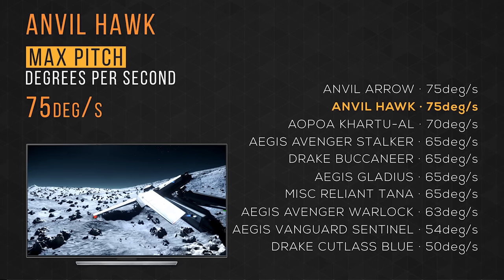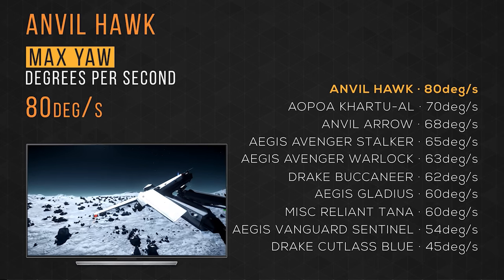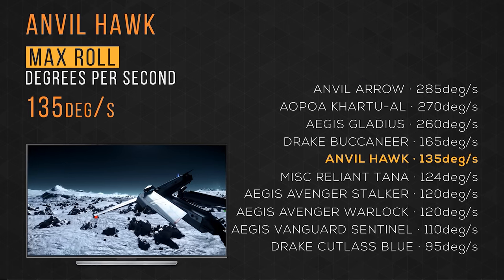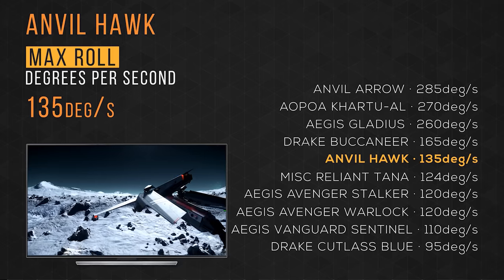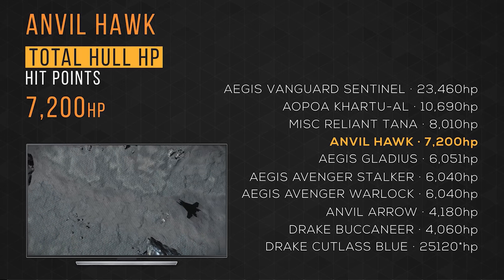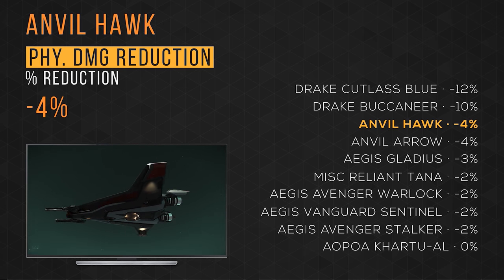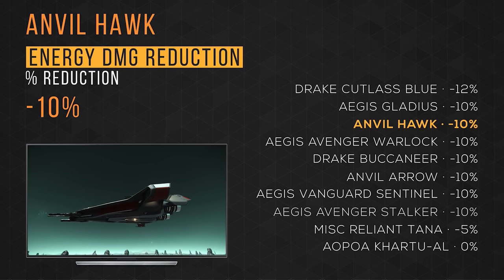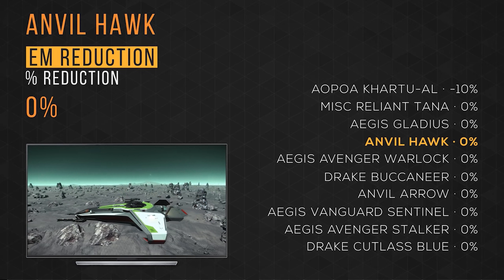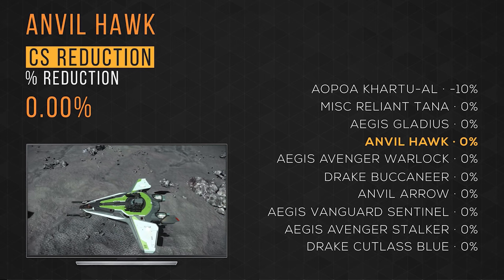It has a maximum pitch rate of 75 degrees per second, taking 1st place, and a maximum yaw rate of 80 degrees per second, taking 1st again. Surprisingly, it has a maximum roll rate of 135 degrees per second and takes 5th place. It has a total hull HP of 7,200 taking 5th place, a physical armor damage reduction of 4% tying 3rd, and an energy armor damage reduction of 10% tying 2nd with 6 other ships. It has an EM, IR, and CS reduction of 0% — the only ship on this list with stealth reductions is the Cartu-8.